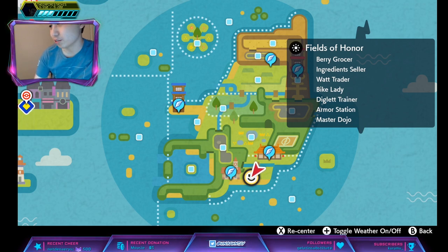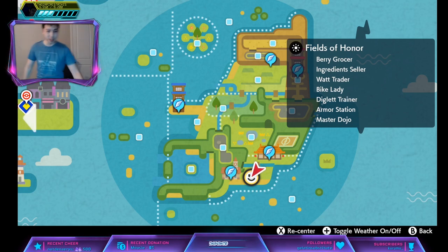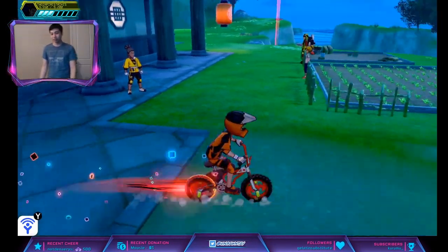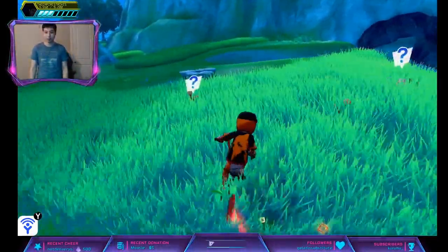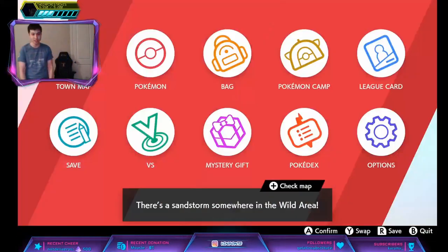We're going to go to the den that it's located at — Den 106 and the Purple Beam. We're going to go to the dojo here, go down, cross that bridge. Watch out for Pokemon in the grass. So this is the den that you're looking for. What you want to do is save.